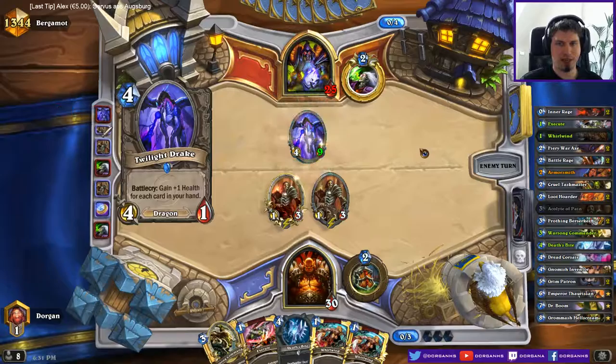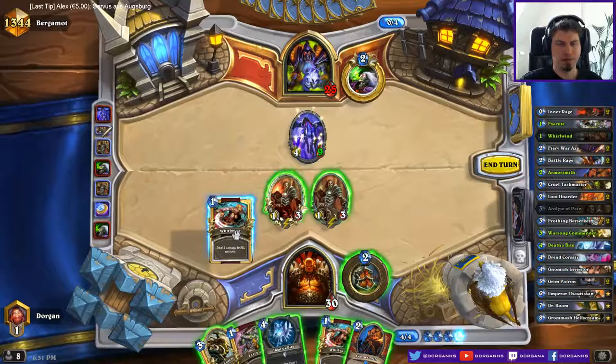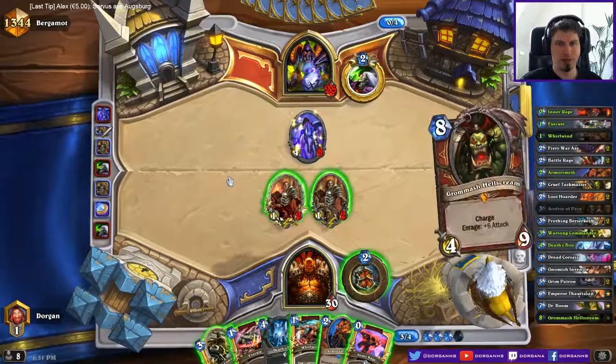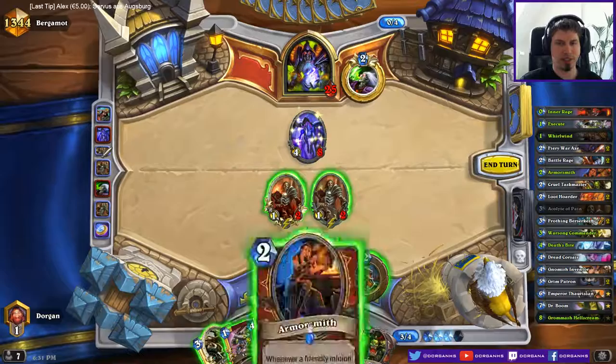There's the Twilight Drake. I might want to Execute this. Whirlwind seems pretty good here actually - the armor doesn't matter. And if it's at 3 health it dies to a lot more stuff. Battle Rage would be nice though. Could go for the same play again but I need the Whirlwind effects for the Warsong Frothing later to kill him. Same for Inner Rage, maybe with Grom later. I guess I just do this and go for this.